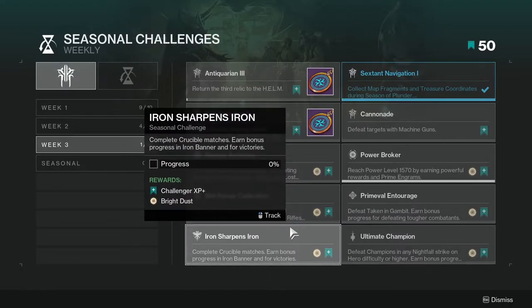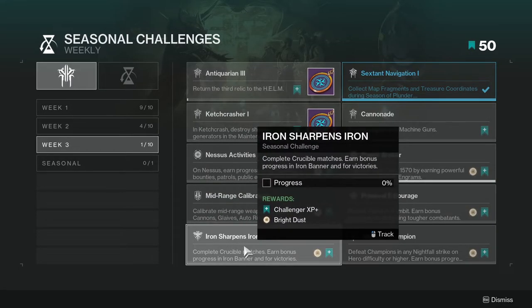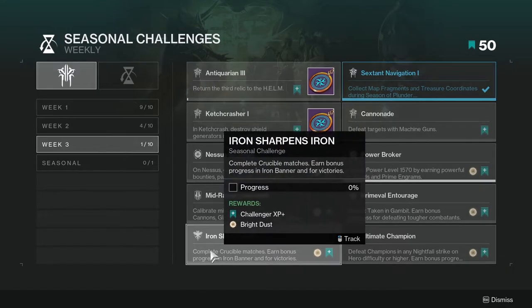Complete Crucible matches and earn bonus progress in Iron Banner and for victories. This one's not hard — Iron Banner is going on right now, so definitely head to the Tower to see what Saladin has to offer.